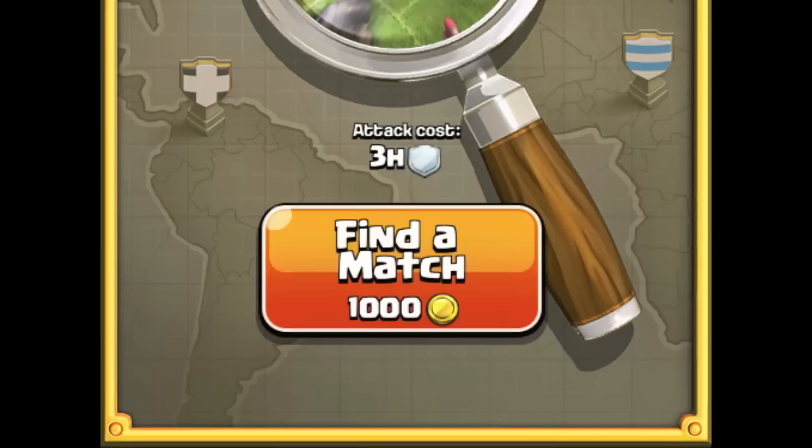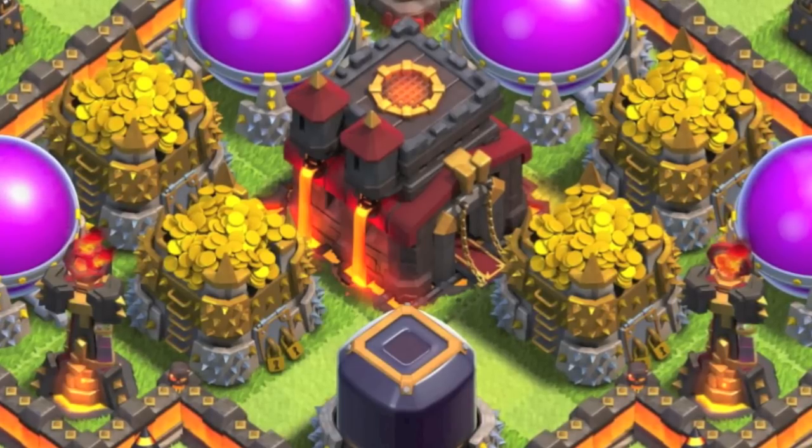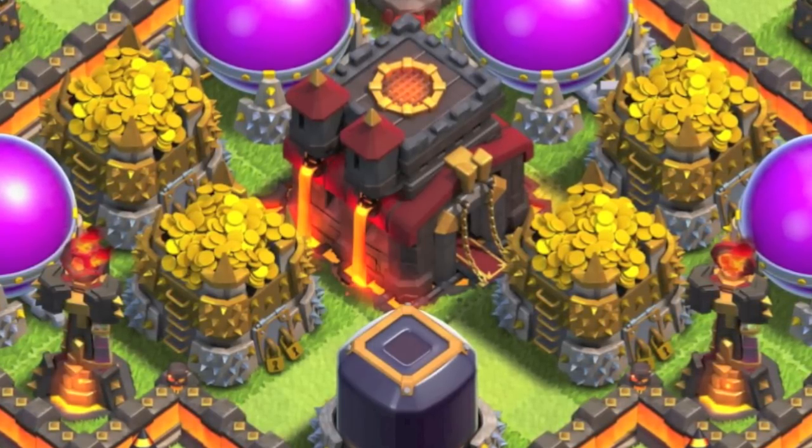The fact that you can search and not break your shield means that if you're high-end trophy pushing, you can continually search until you find a huge trophy offer. Likewise, if it's loot you're after, you could continually search until you find a huge loot offer — because your shield will not be reduced in time until you actually do the attack. And that goes for revenge attacks as well.